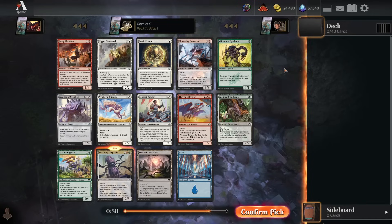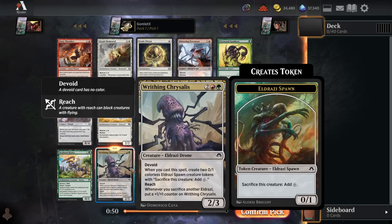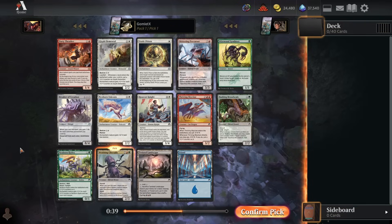Hey everybody, it's Galmodex, and welcome back to another premiere draft of Modern Horizons 3. Without further ado, let's get into pack one, pick one. Very simple — Writhing Chrysalis is in the top three best cards in the entire format. It is better than every single card except for one rare and one mythic, and neither of those cards are in this pack, so you just take Chrysalis.